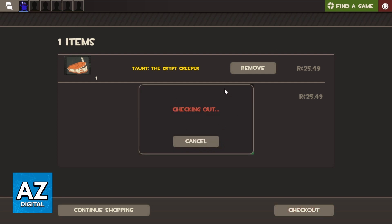And you'll be able to wait for the load and start the payment method. So you can select the payment method and it will complete — the taunts you selected will be in your account.